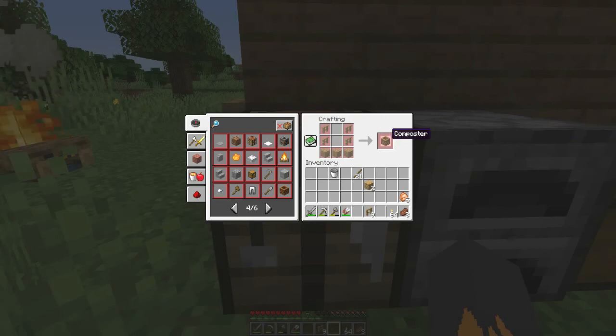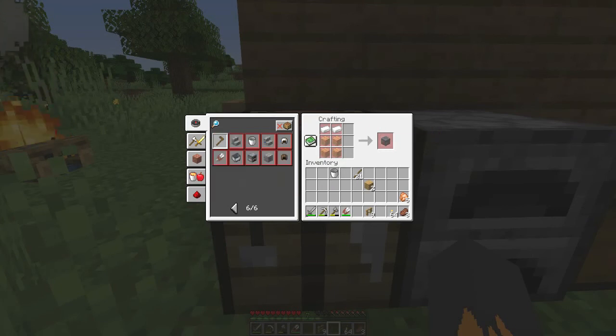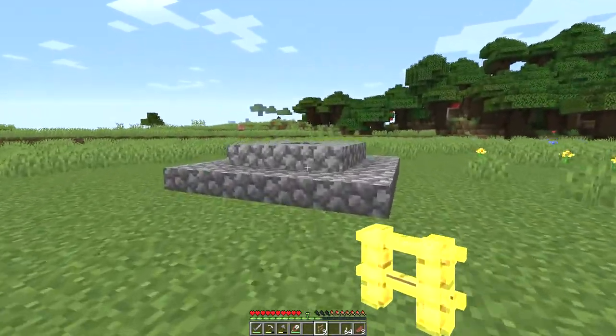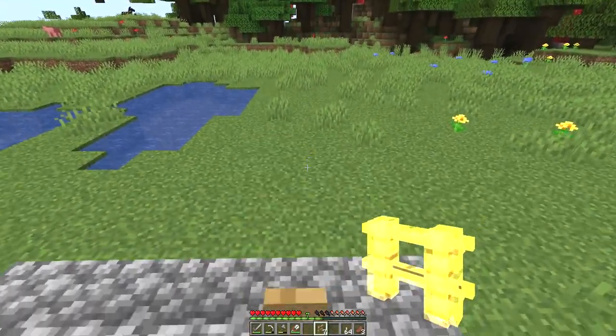Composter — do that for the farmers. A smoker makes cooking food a bit more efficient. A smithing table — I don't think you can actually interact with this thing, it's just there purely to give some villagers a job. There are a few mods on — Project Ozo, which will be handy here.